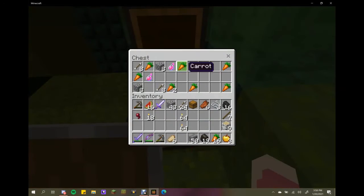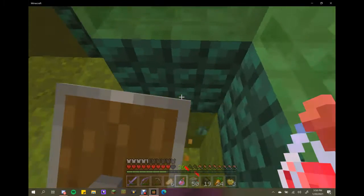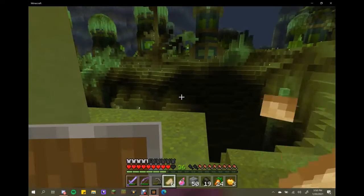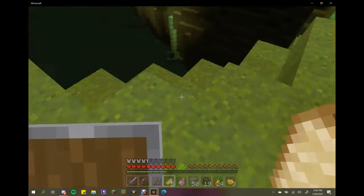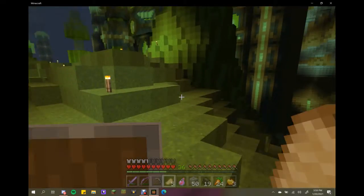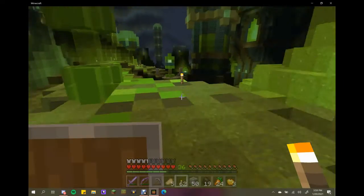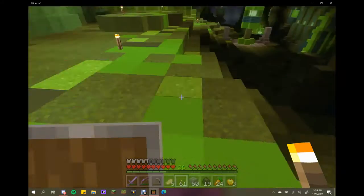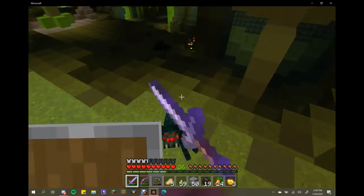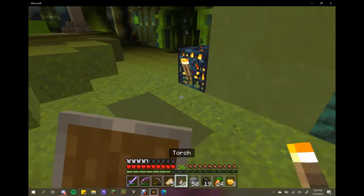We've got a couple of redstone torches — I don't know if there was a trap under that but I definitely wasn't going to find out. Got some more carrots and a couple potions. Grabbed the chest. Looks like there's another sword, which is good because you can always use more swords when dealing with all these mobs. I'm going to creep around and see what else is down here.